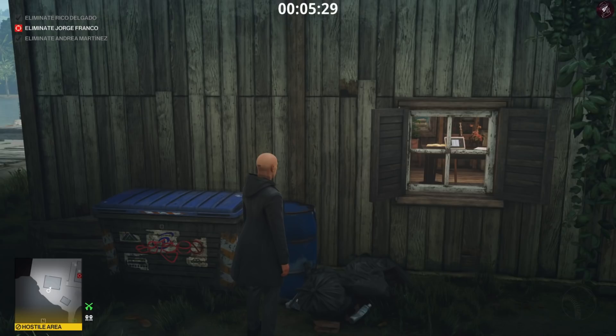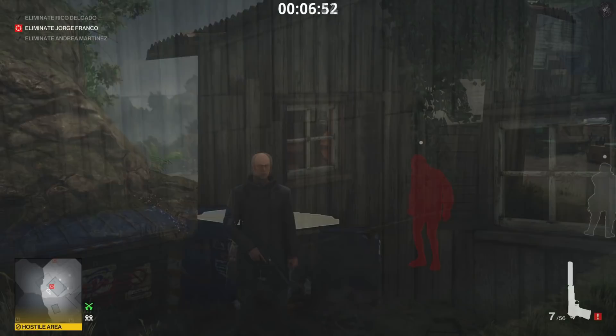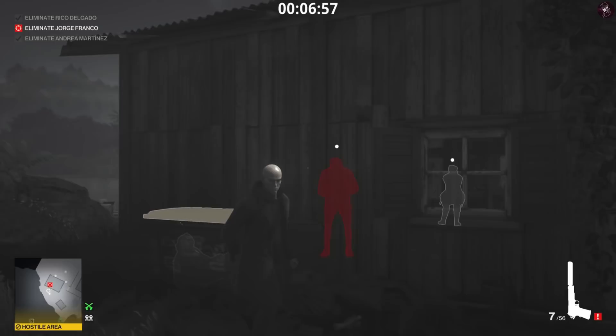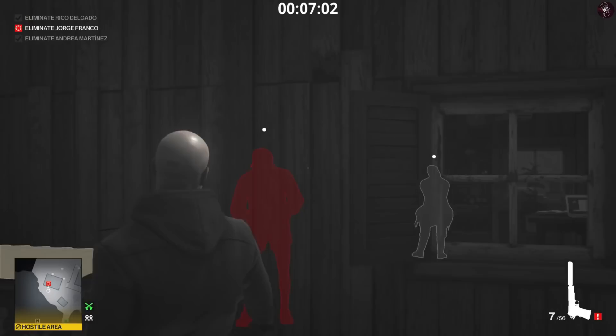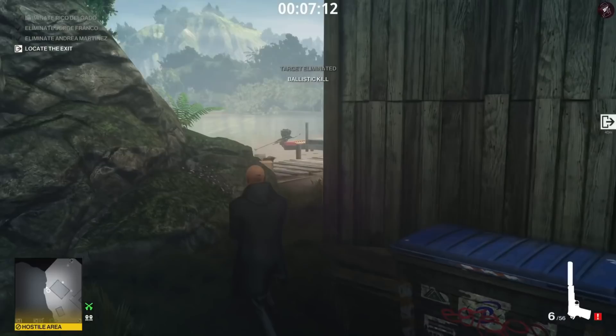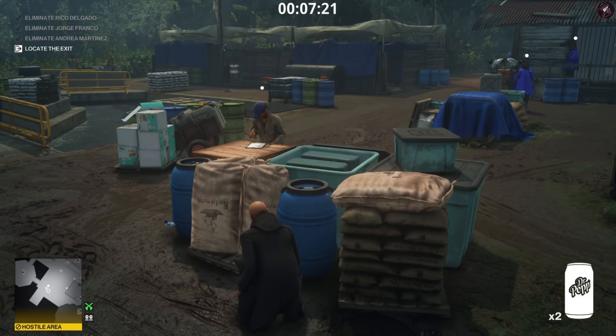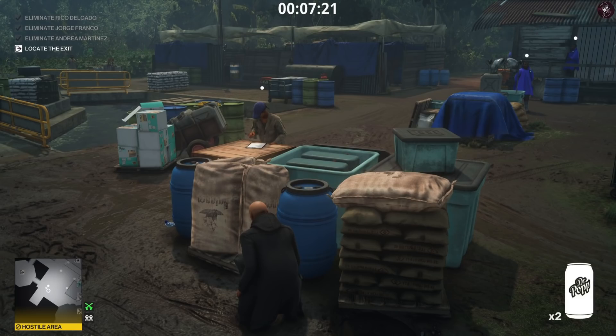The reason we distracted him and knocked him out is because we're going to shoot Franco through this window while he's in the shed, and we don't want his body to be found. This route is obviously a lot safer than the route I just did, however it does involve a lot of waiting time. After a minute or so, he will eventually come into the shed, and once he's finished he's going to stand next to the door and conveniently turn around for us to shoot him in the head. Don't shoot the back of the head though, as the hitbox is a little weird there. His body won't be found. Now we just need to get past the guard at the end to reach the helicopter exit and we're done.